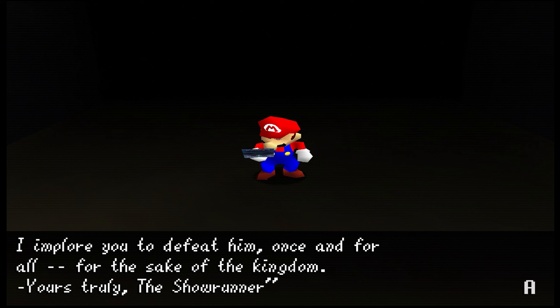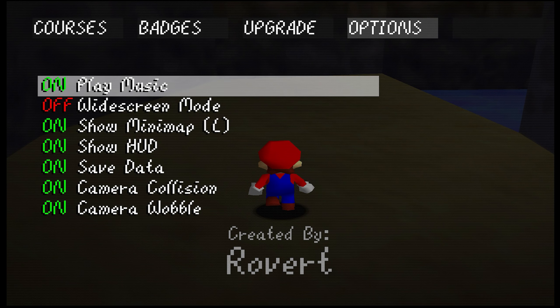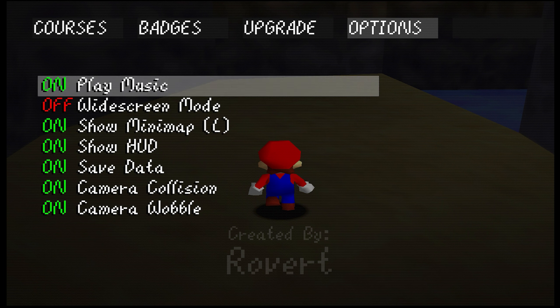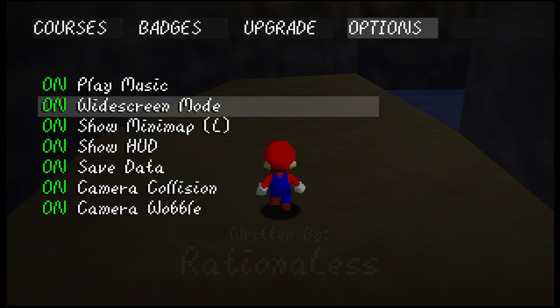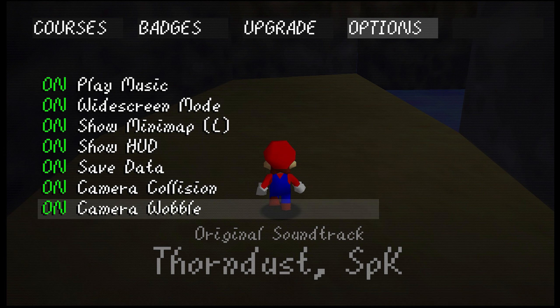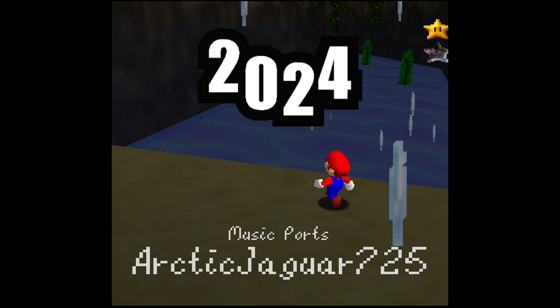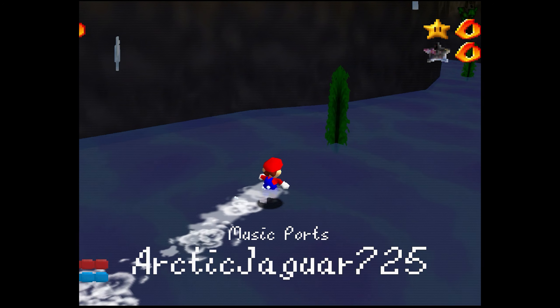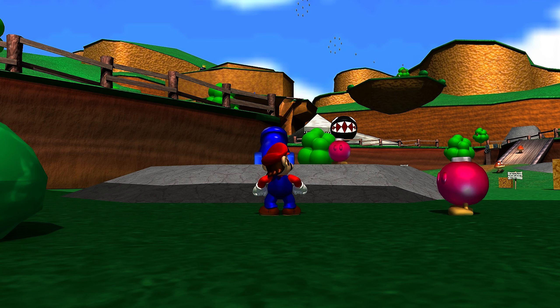Then back to the superstar himself reading a note that led him to return to the castle grounds. From the very beginning, the pause menu sports a new look with new pad menus offering quality of life options like 16 by 9 widescreen — and if you have that monitor type, I'd implore you to use it. Why waste your money just to have black borders in 2024?